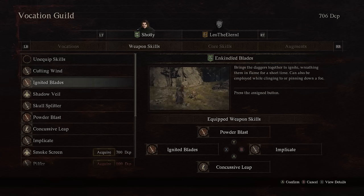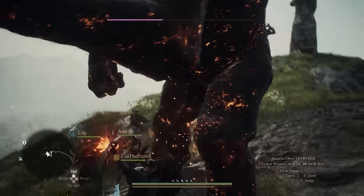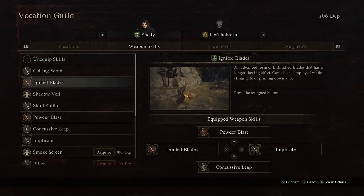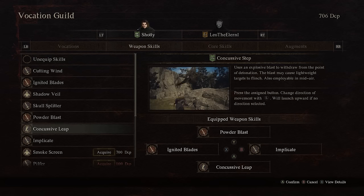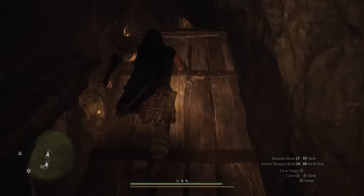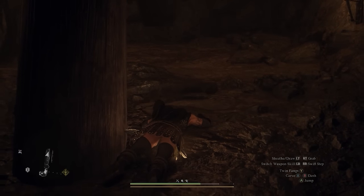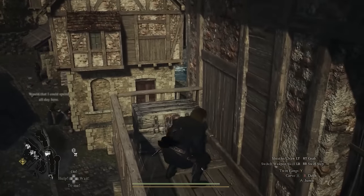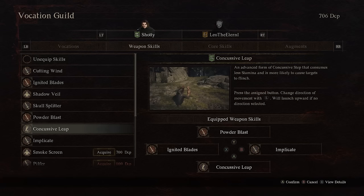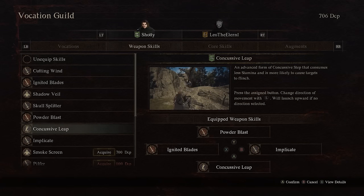If you trigger ensnare right at the start of encounters it makes things much easier — in a goblin fight you can pull goblins towards you then use your twin fangs attack to do massive damage while they're knocked down. It's also the only vocation that can bring flying enemies to the ground, pulling harpies down. Enkindled blades lets you imbue your daggers with flame damage for extra status damage, building burning on enemies — especially valuable for enemies weak to burning. This later scales into ignited blades which lasts longer. Concussive step is essentially a double jump that can also stun enemies, and is useful for platforming to reach certain chests, though it won't break your fall from great heights. It scales into concussive leap for a much higher jump.